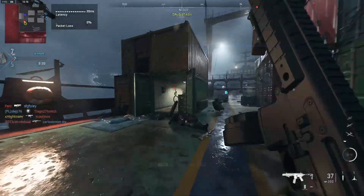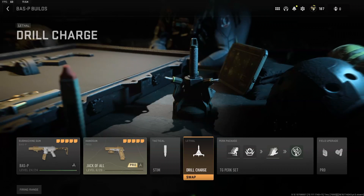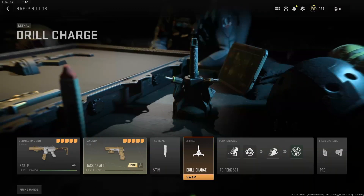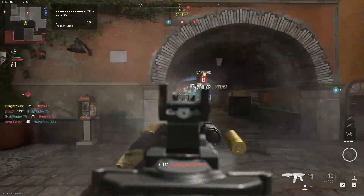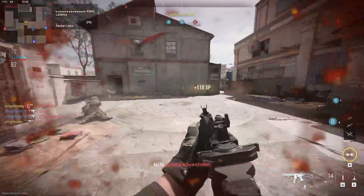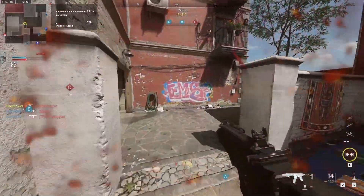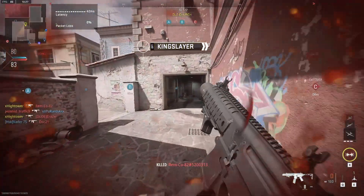We'll be using the same loadout as our last build. However, we've replaced the throwing knives with a drill charge this time, as it helps you with fighting campers, but everything else is pretty much the same. Fast Hands is great for a quick reload, and Ghost is mandatory if you're trying to play aggressively while a UAV is up. The same goes for Dead Silence, but you have a little more flexibility with your field upgrade if you're playing objective modes or DMZ.